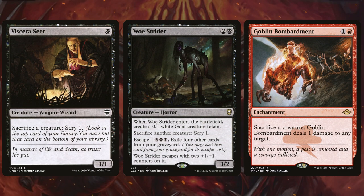First up I'm going to talk about the cards that are going to stick around on the battlefield and give us a free sacrifice outlet. Cards like Viscera Seer, Woe Strider, and Goblin Bombardment. These cards are perfect — if we use one of those mass threaten effects, we can pretty much wipe out our opponents' entire board.